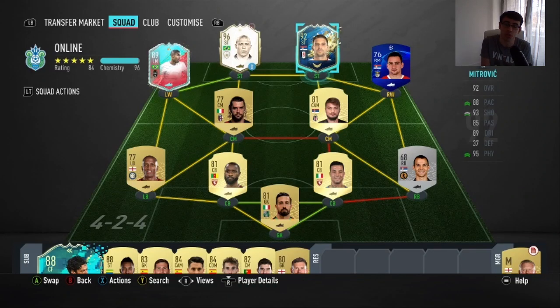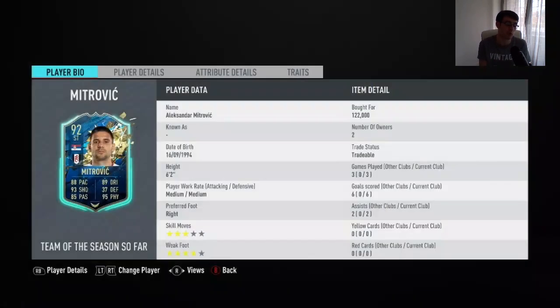Hi guys, Zogfog here and welcome to another FIFA 20 Team of the Season card review. In this video we're moving to the 92 rated EFL Team of the Season — Mitrovic from Fulham. What a card he does have. He looks absolutely incredible and he only cost me 122,000 coins for a guy that's got 99 positioning, 99 shot power, 99 strength, 99 heading, and he costs barely over 100,000 coins. This is what I just love about Team of the Season.